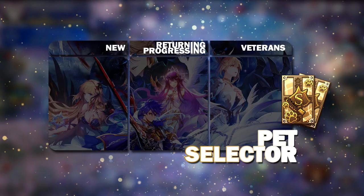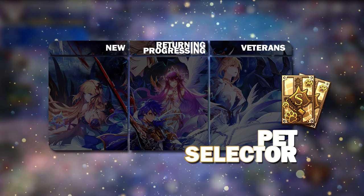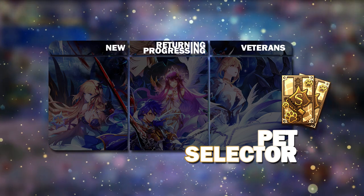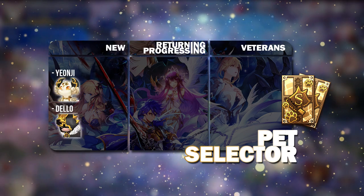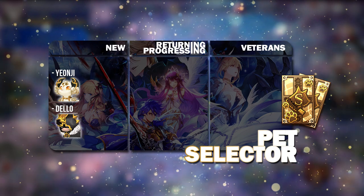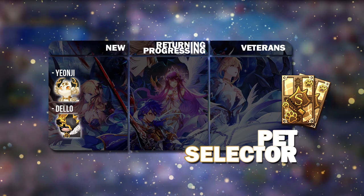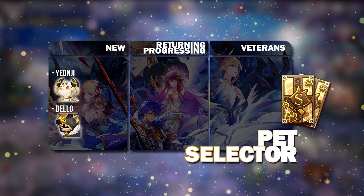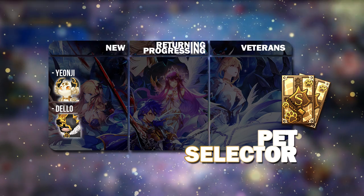Next up, on Day 7, you get the Pet Selector. For new and returning players, I used to advocate getting Kale, but since this is a free Pet Selector, you might as well go for Yonji or Dilow. The reason you want to start working on Yonji or Dilow is because they are used in both PvP and PvE to a very large extent.